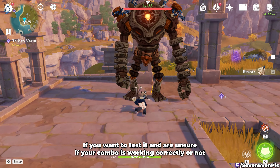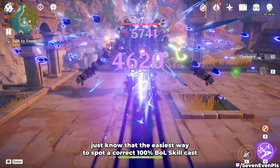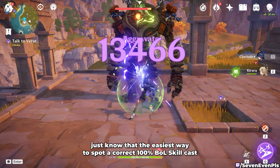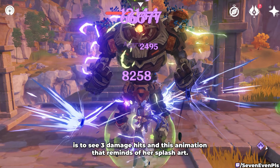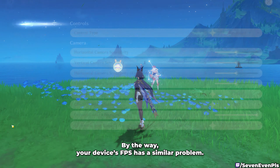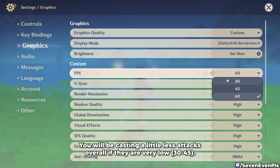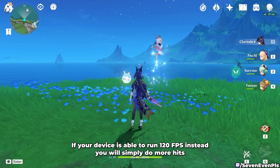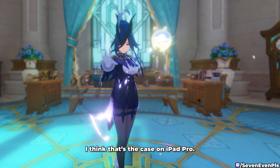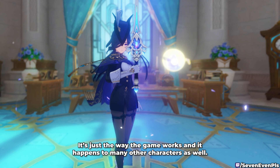If you want to test whether your combo is working correctly, the easiest way to spot a correct 100% Bond of Life skill cast is to see 3 damage hits and the animation that reminds of her splash art. Your device's FPS has a similar problem — you will cast fewer attacks overall at very low FPS like 30 or 45. If your device can run 120 FPS, you will simply do more hits. It happens to many other characters as well.